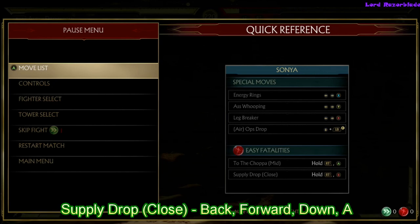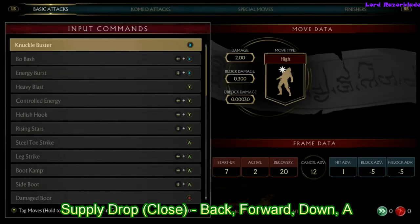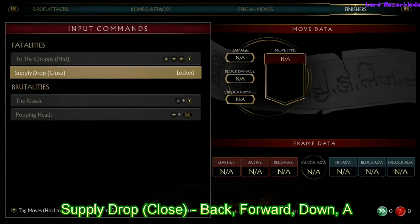Now, the other one is going to be Supply Drop. The second ones are not going to be unlocked until you purchase them in the Krypt, but you can do them — just input the command and it'll work for you. It's back, forward, down, A, and this is a close one.